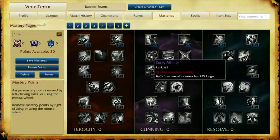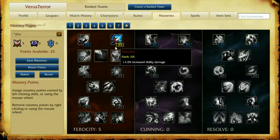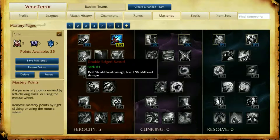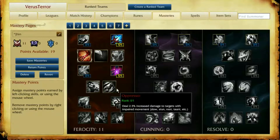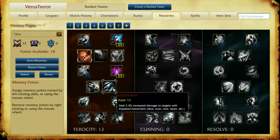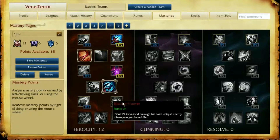So, for someone like Jhin, you still want to take Sorcery. You definitely take Double Edged Sword now. Take Natural Talent. Oppressor is just really good for Jhin's ultimate, so I can see that being good.